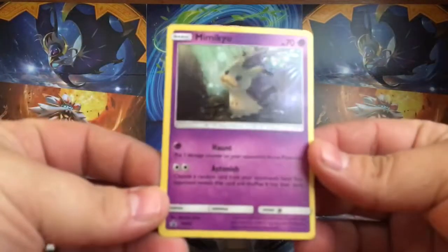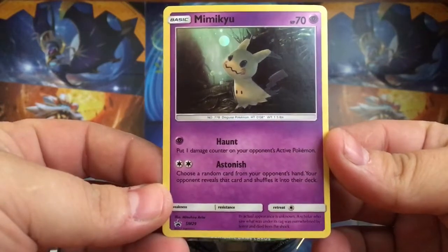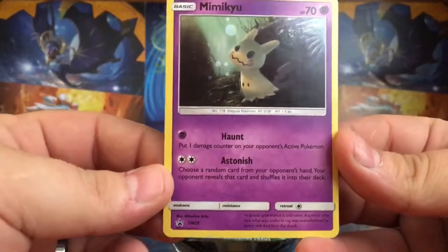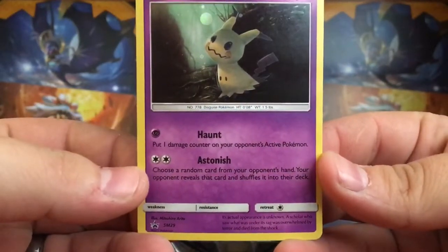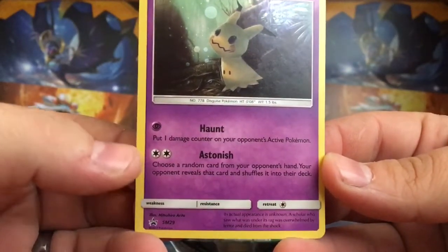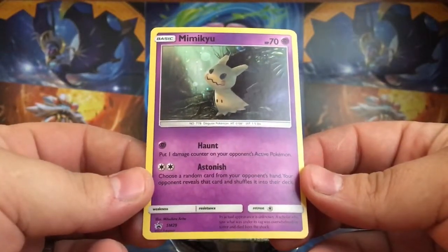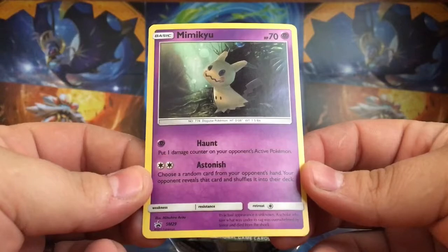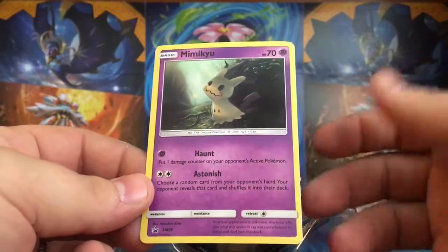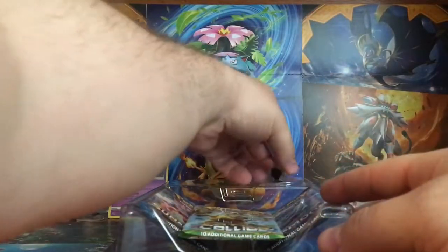Alright, first off we got the little promo Mimikyu. This guy is awesome, he just looks great. He's a little fake Pikachu and he's a promo which I don't understand in the game. A lot of people don't use the ability to mess with people's hands. It's astonishing — you choose a random card from your opponent's hand and then they reveal it and shuffle it into your deck. I think that would be great at the beginning of a game, but it's not really used. But he still looks great.